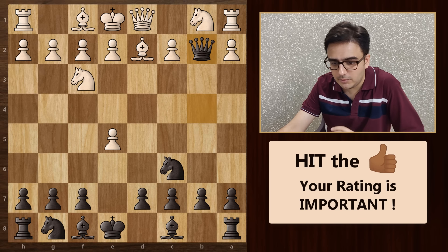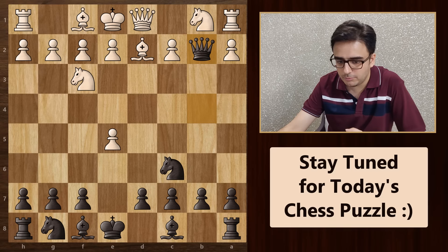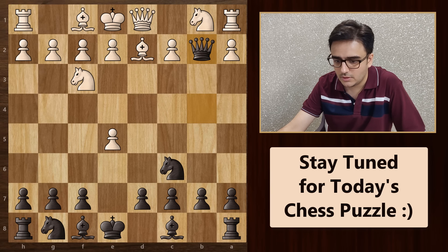Now let's go back. In this position, if white blocks the check with his bishop, then again we will take on b2. Now comes the most tricky part in the game. If white plays this move correctly, he will have a solid advantage. But if he messes it up, then it's curtains for him.